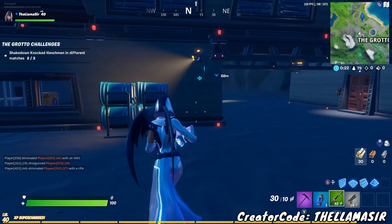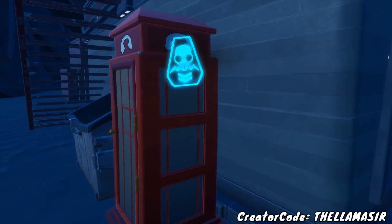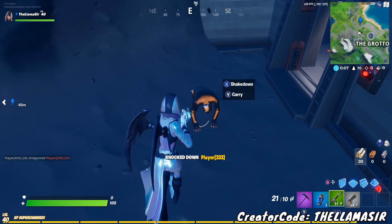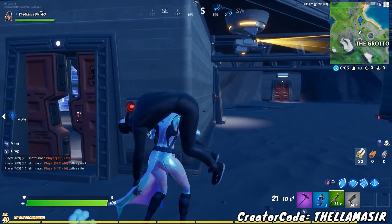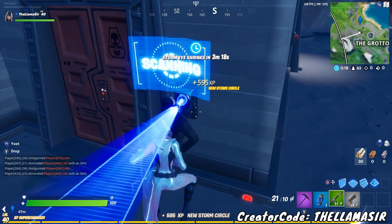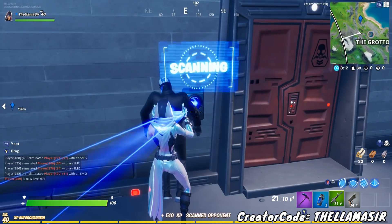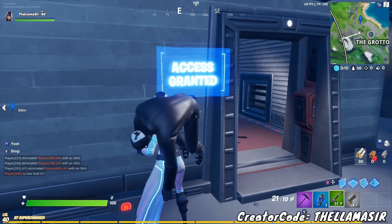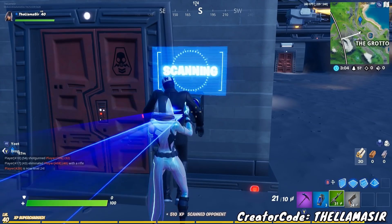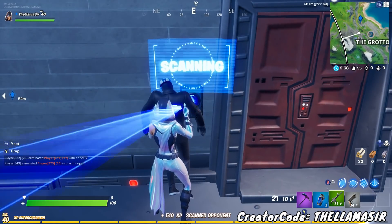Head into this area — you can disguise yourself as well, it can be helpful. Basically you want to find this henchman right here, eliminate him, and then you'll be able to pick him up. This is where the trick or glitch starts. You want to scan this henchman at this door right here — it doesn't really matter which door you use. As you can see, you can go from one side over to the next and just keep going back and forth, scanning this opponent over and over and over again, and that gives you XP each time from scanning.